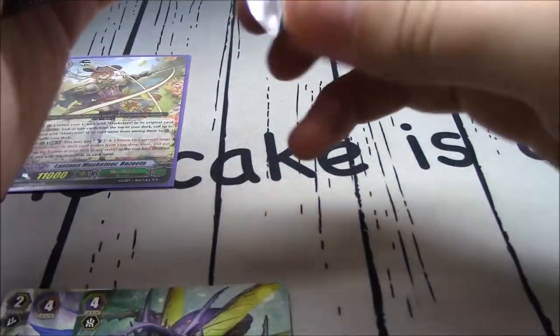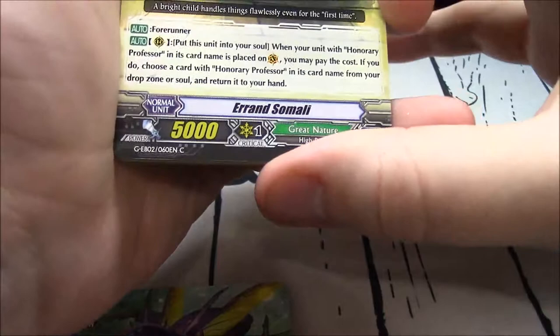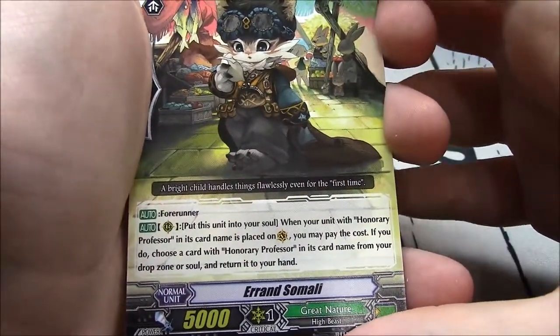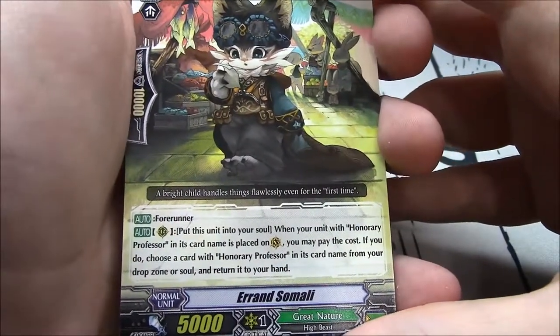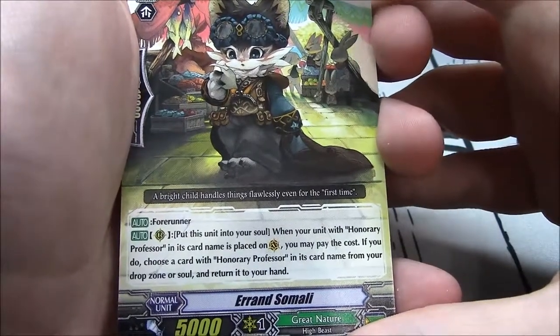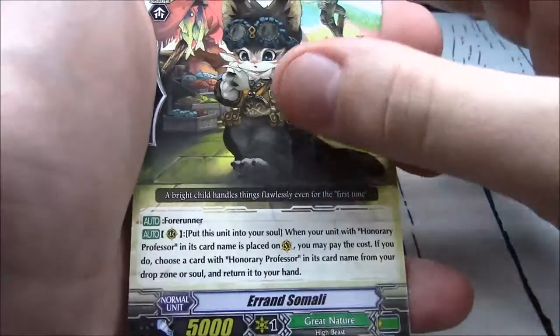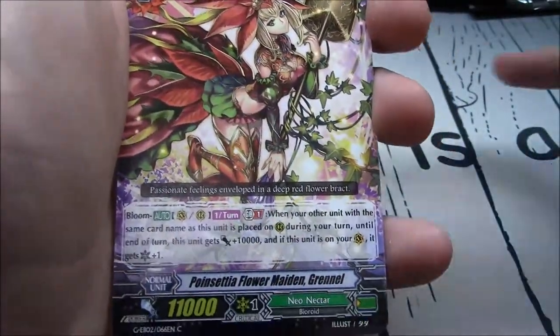When you stride it, rest all your opponent's units, gain 5k, and draw 1 if 3 or more are rested. Errand Somali — a starter for Great Nature. Forerunner — put this unit into your soul. When your unit with Honorary Professor in its card name is placed on Vanguard, you may pay the cost. Choose a card with Honorary Professor from your drop zone or soul and return it to your hand. That's really nice — getting them back from the drop zone.